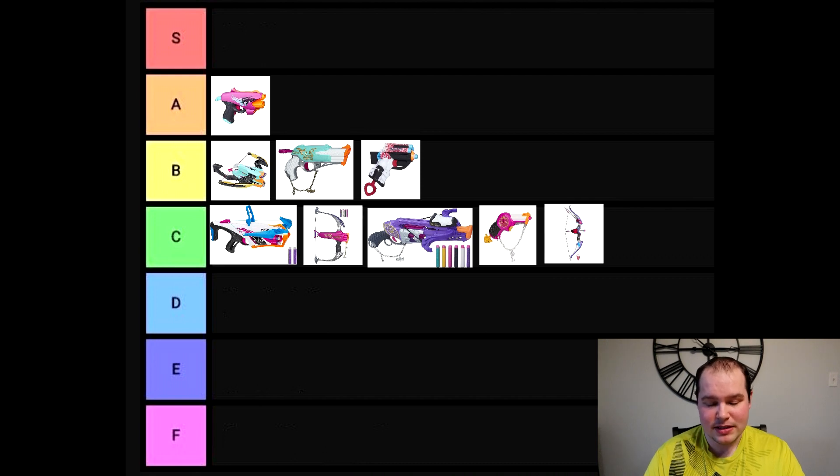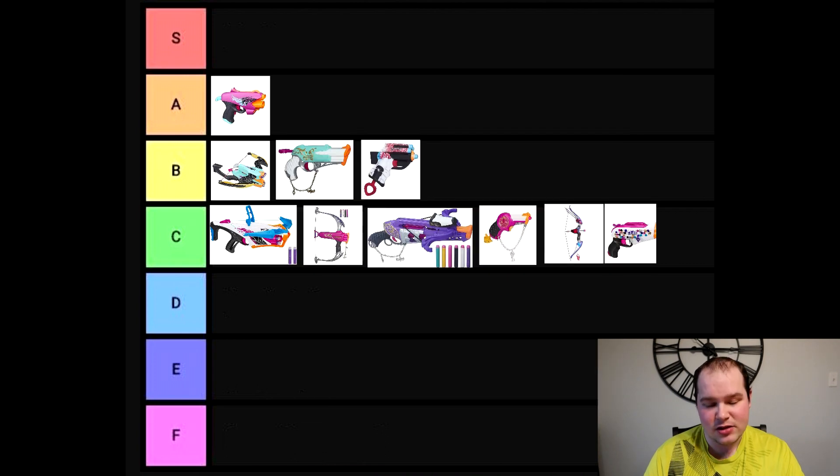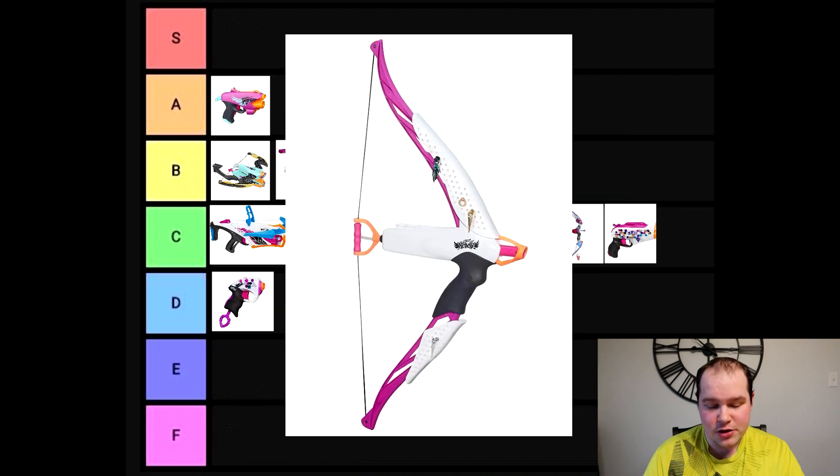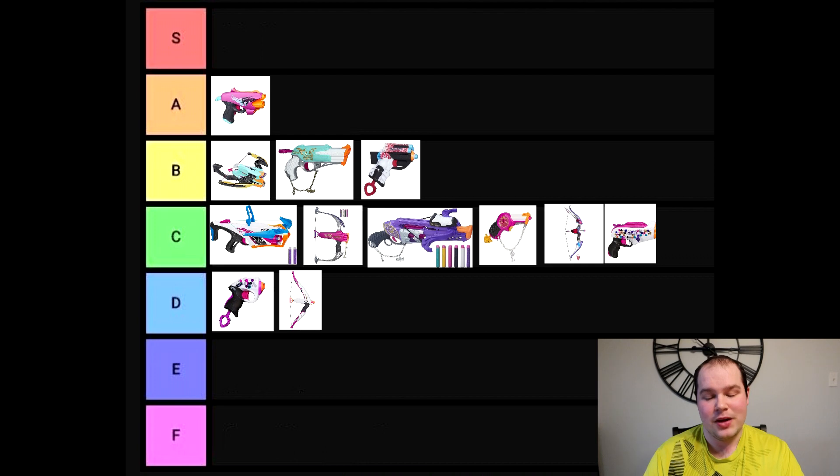Next we have the Remix Collection, which consisted of a few blasters. There's the Duet — essentially a two-barrel blaster — a unique piece but not much to say about it, so we'll leave it at C. Same thing goes for the Improv and the True Legacy. A lot of C rankings today.